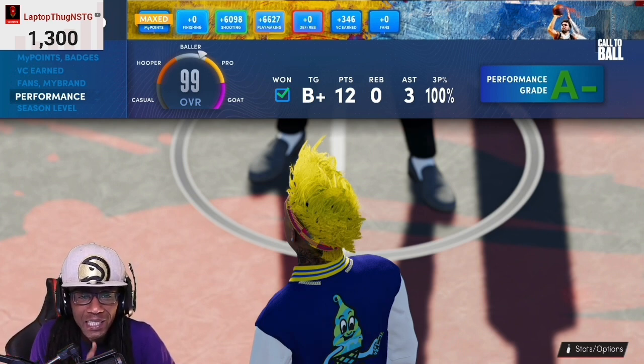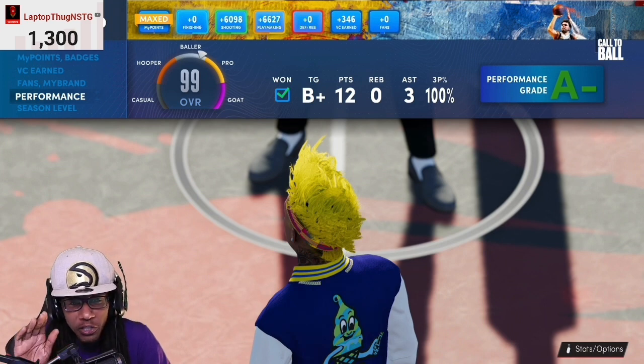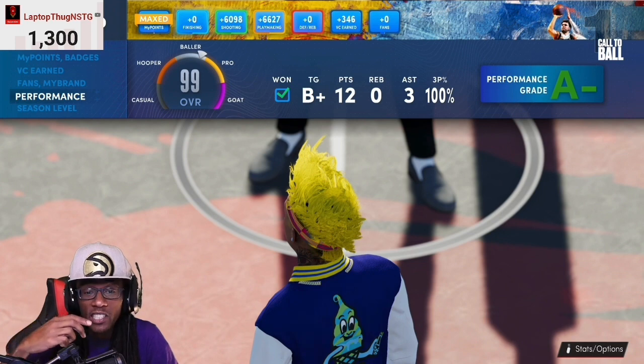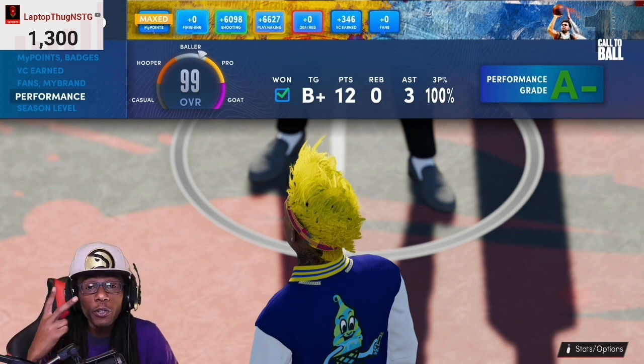There are two different grades — I'll explain both. You have your actual teammate grade. As you see where it says TG next to my points — I scored 12 points — my teammate grade was a B plus. But the performance grade is what you really want to be high. You can get a high teammate grade and still have like a C minus performance grade, which will show in red and pull your grade down.